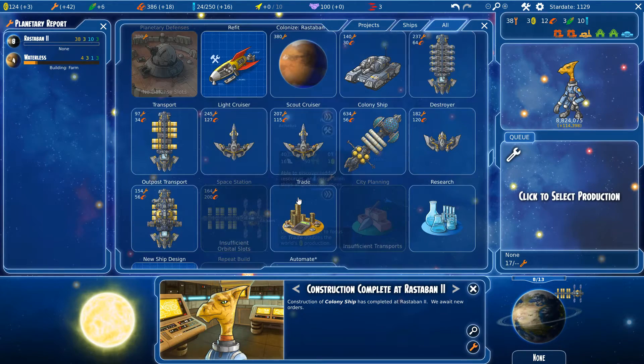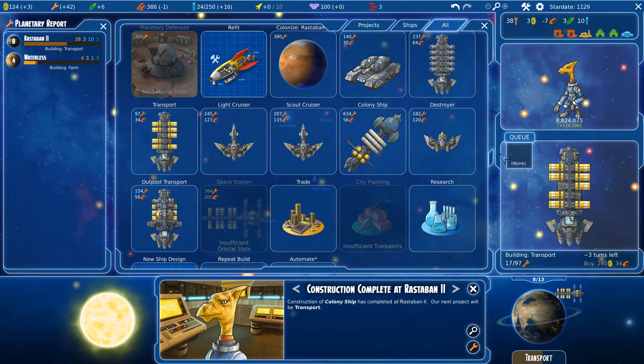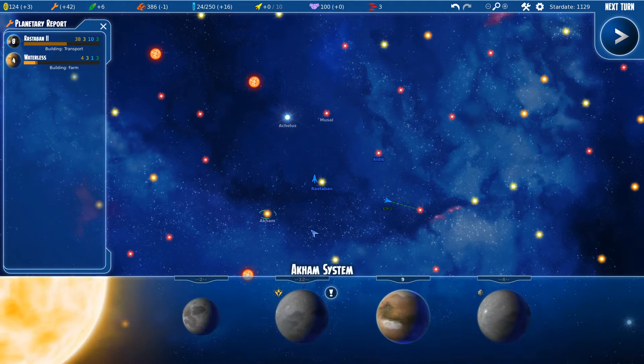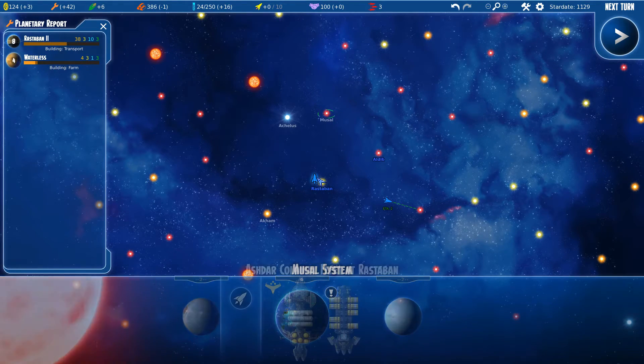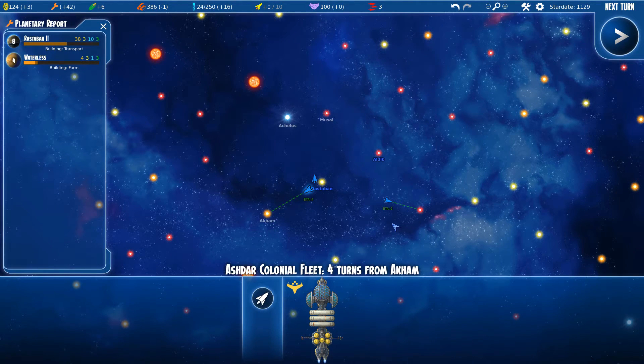Should we colonize the mineral-rich planet with natives and precious metals, or get the derelict colony? I would like to know the bonuses from precious metals. I think I'm going to go for the rich mineral ones — yeah, that sounds better.